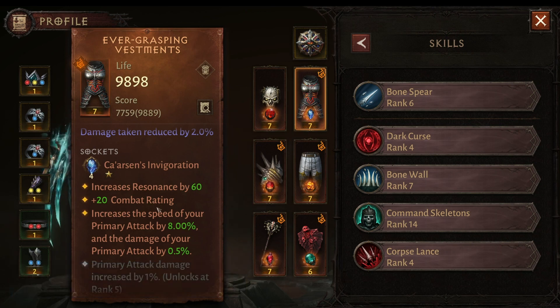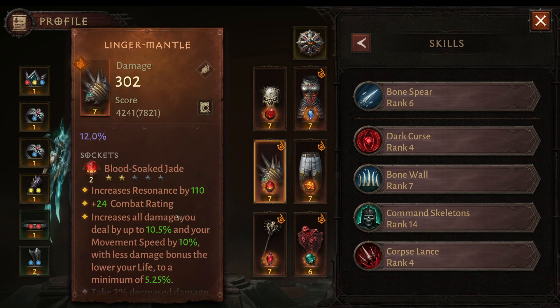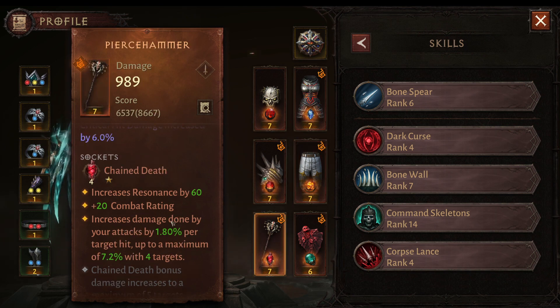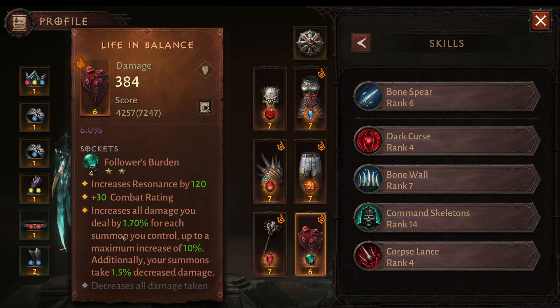For the gems: Everlasting Torment, which is perfect for critical strike. Celerity Invigoration to get a boost of attack speed on your primary attack. If you're lucky, you have the Blood Socket gem, but otherwise you can use the Seled gem which gives increased damage after defeating an elite pack. Berserker Eyes — you'll take more damage but also deal a lot of damage, as you'll often hit multiple targets.